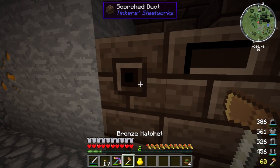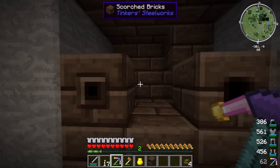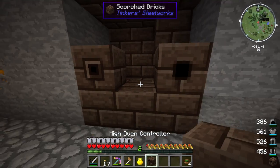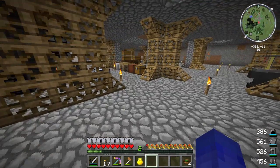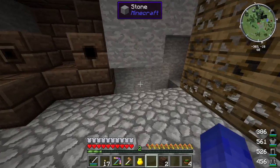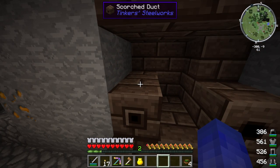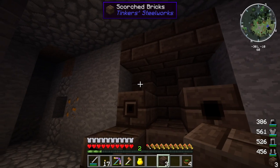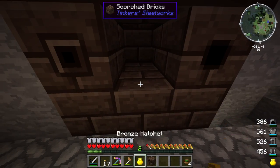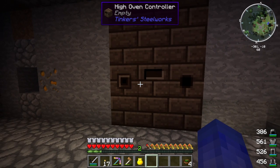How many do I need? I need one, two, three, four, five, six more. So I need six more. Let's put this one there. And I can get two more here. One, two, three, four more. There, there, there, there. And I believe it should be empty in the middle. Yeah, it's working. Cool.